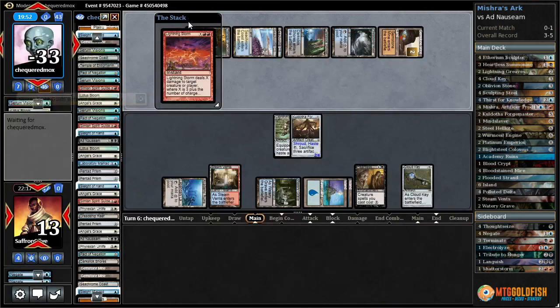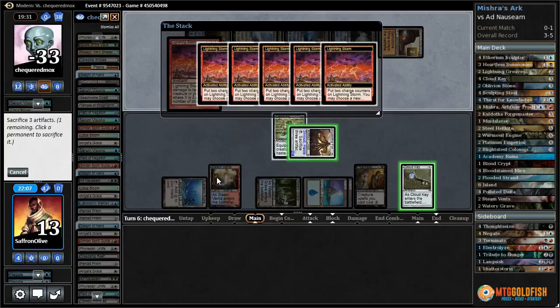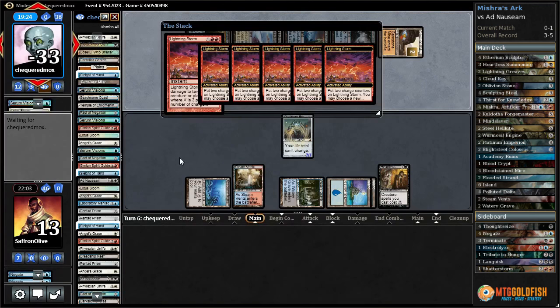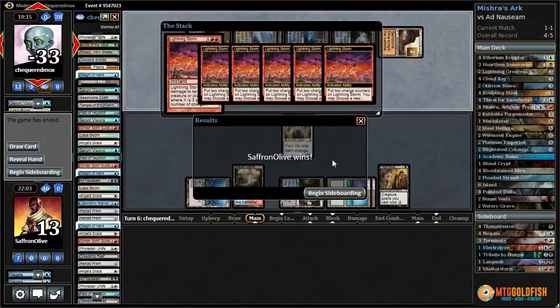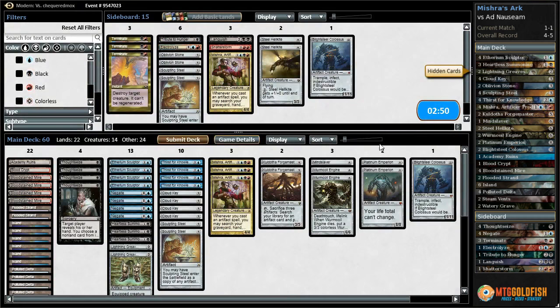Our opponent has their entire deck. I do not see a way to get rid of Platinum Emperion. They exile their Spirit Guides, try to cast a huge Lightning Storm, discarding a bunch of lands. We just let them do their thing. Now we Forge Master, sack Cloud Key, Forge Master, and Lightning Greaves - get Platinum Emperion. I don't see a way for them to get rid of our Platinum Emperion, which means our life total can't change. All these Lightning Storm triggers are not going to do anything. Well that worked - Platinum Emperion pretty sweet!